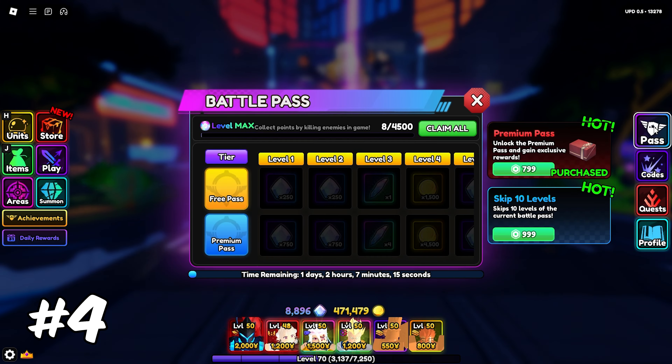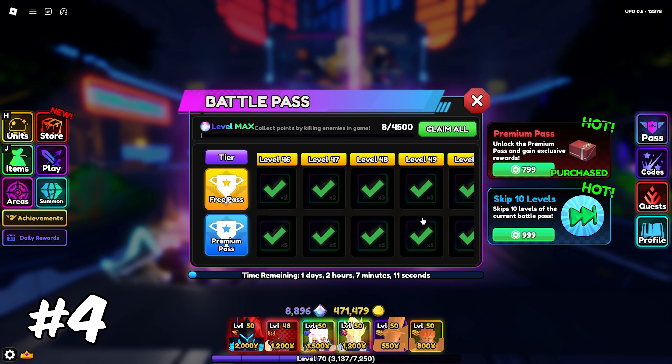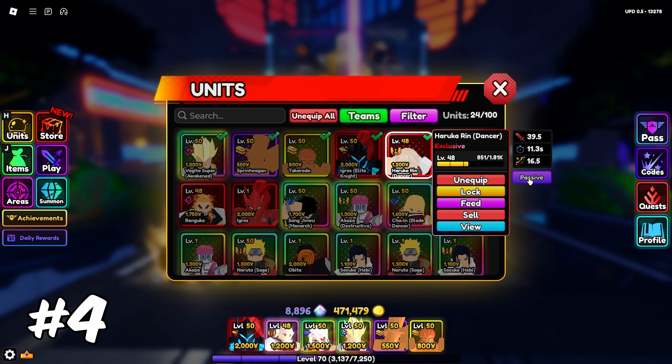My fourth tip is going to be to try to claim your battle pass rewards now, and if you haven't maxed, make sure you buy the premium track. At the very least, you want to reach level 30 so you get the Haruka Rin unit, which is honestly very busted. You want that unit, don't miss out on it.